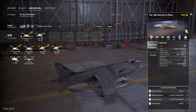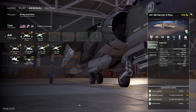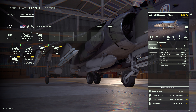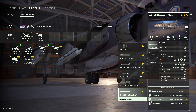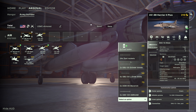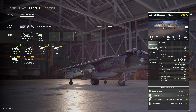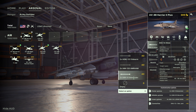On the right side of the screen, you can see the statistics panel displaying all the characteristics of the unit as well as its customization options. Let's customize this plane. For each pair of pylons, we can select a loadout: bombs, rockets, missiles — create the combination of your choice. Of course, this has an impact on the value of the unit, so choose carefully.